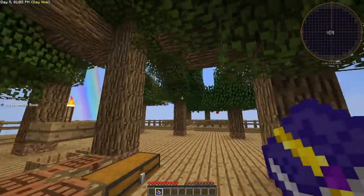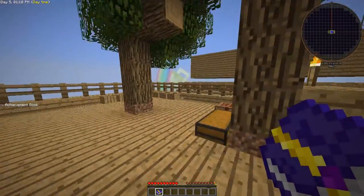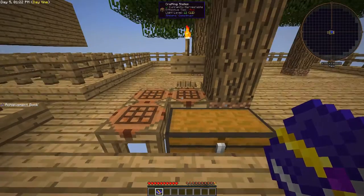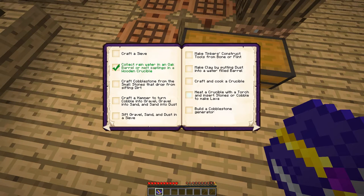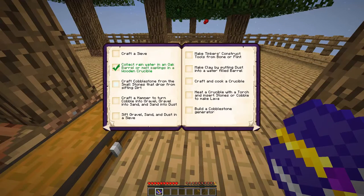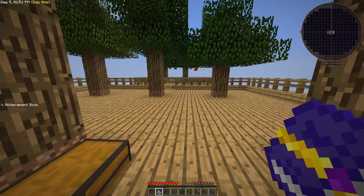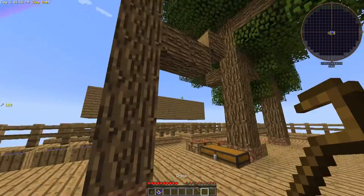I've grown a bunch of trees here. What we're going to be doing now is the next part in our achievement book — we're going to make a crook and see if we can get some silkworms. I've got that right here so we're going to have two crooks. Also in the achievement book it says craft a hammer, because we're going to be working towards some ore processing. I'll make a wooden hammer right there, and I'll show you how that all works in just a moment.